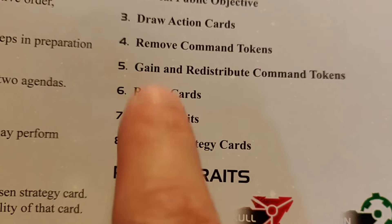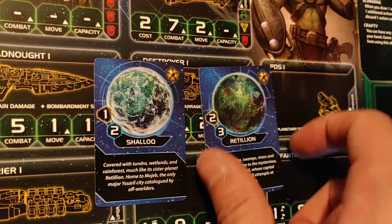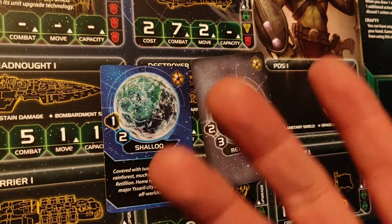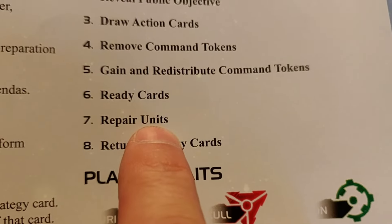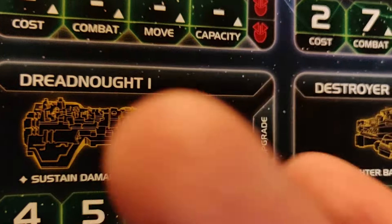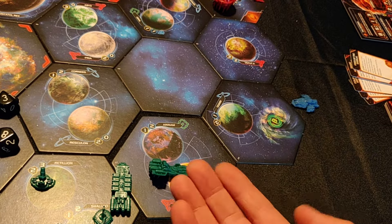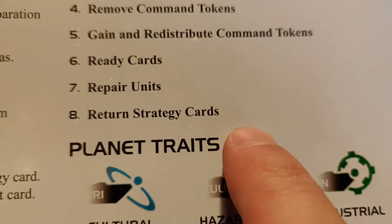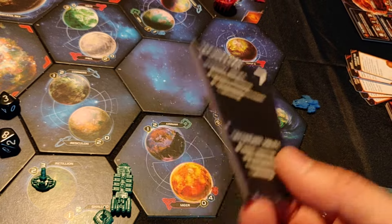Next we ready cards. These are the cards you get when you control a planet. If I want to use a planet's resources, I exhaust the card by turning it over. In the status phase, readying cards means flipping them back so you regain your resources. Then we repair units — some ships like dreadnoughts have sustained damage, meaning they can take a hit without dying; you flip them on the board, and at the end of the turn they get repaired and come back to full. Finally, return strategy cards — you put those back so everyone picks them again at the start of the next round.